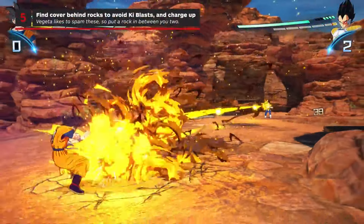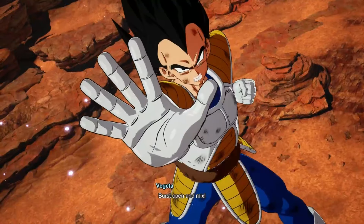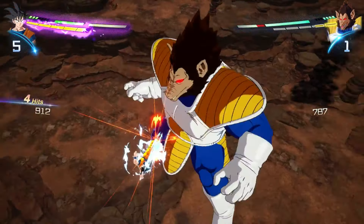Second, try to find some cover against Vegeta's regular key blasts, and use it as an opportunity to charge up your key. Once you deal enough damage, he'll talk about having no choice but to become a great ape. At this point, make sure that you've got your key close to max and are ready to go into Sparking Mode as soon as the second phase begins.